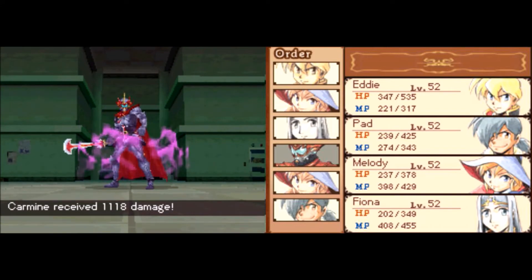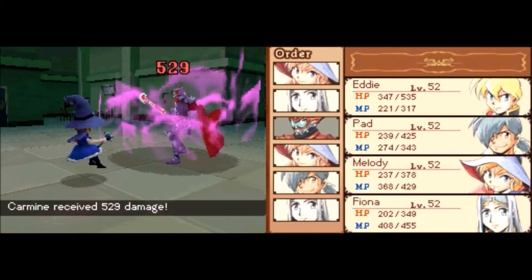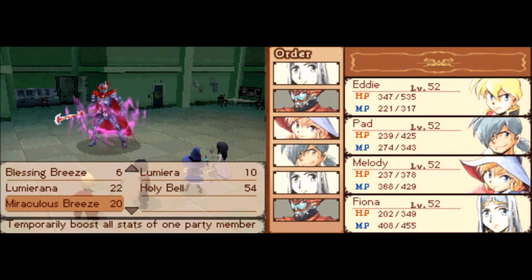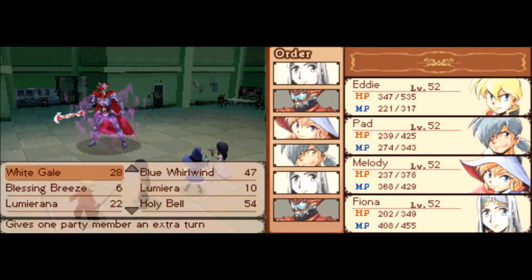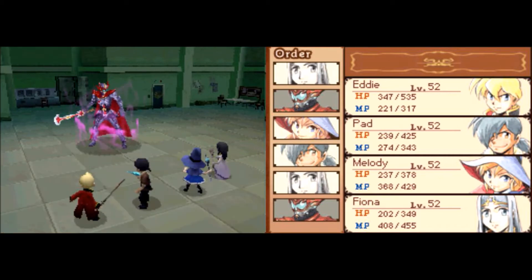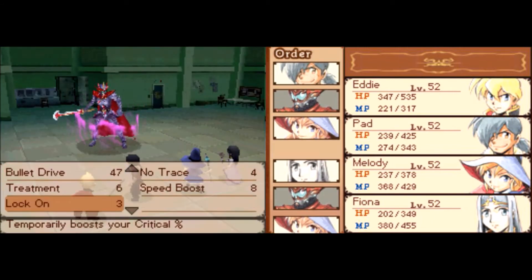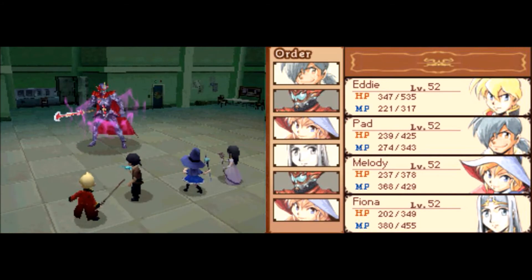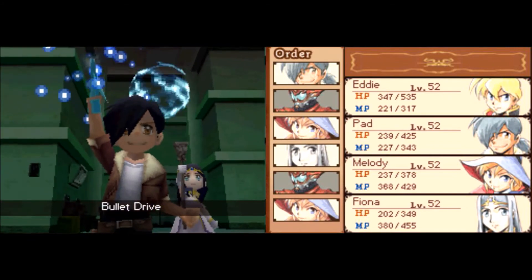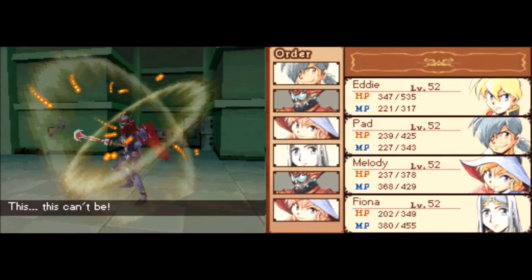Not a lot of damage there. I think Pad dealt more damage unbuffed. Look at how much damage she did just with a regular physical attack! It's because her weapon is also water-based as well — that's probably why. I just noticed this — I never noticed this before, but all of their weapons change when you equip them with something new, because this gun is now blue!